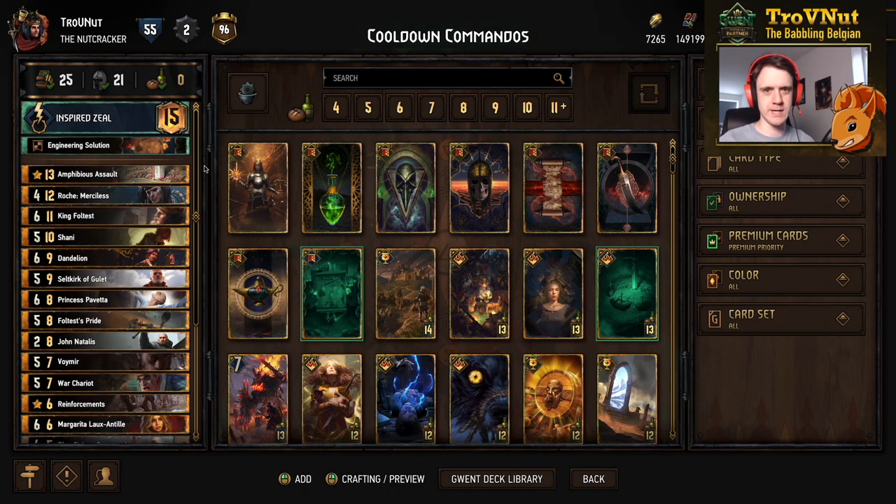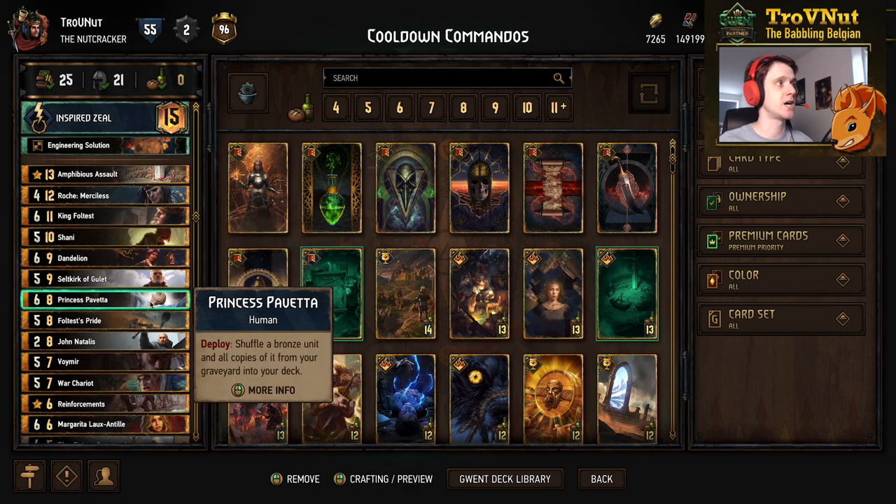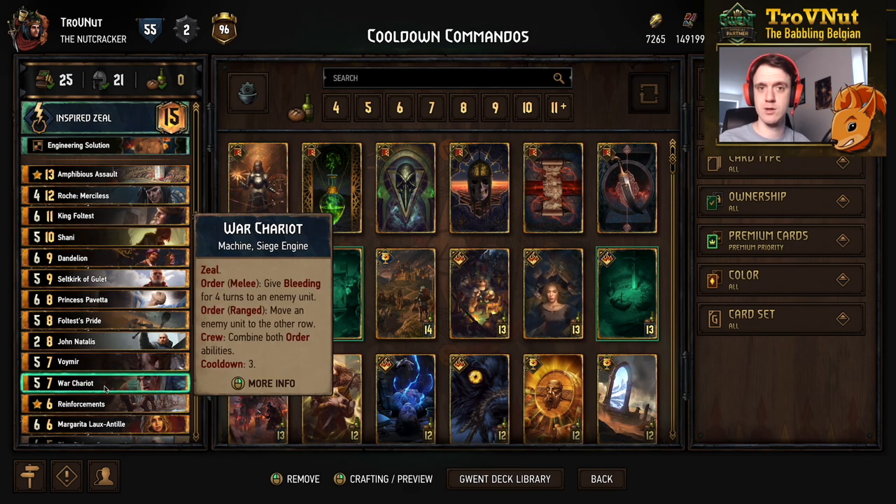As the name implies, Cooldown Commandos combines commandos with a lot of units that have a cooldown — units that try to use their ability every several turns. For example we have Shani, Dandelion, Foltest's Pride, and War Chariot — lots of cards that can reuse their order ability after a number of turns.